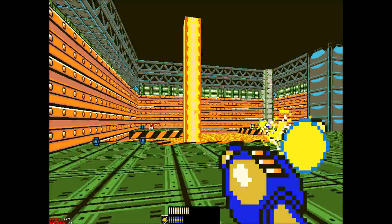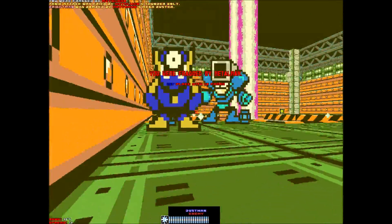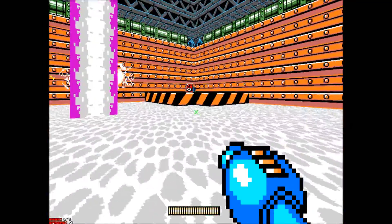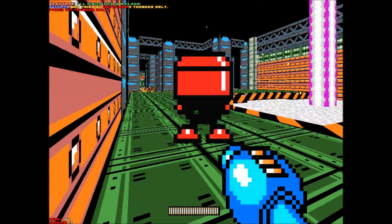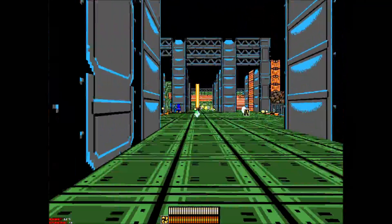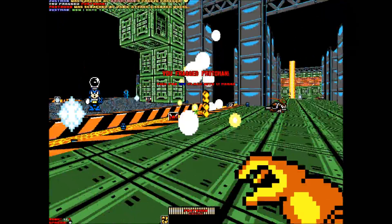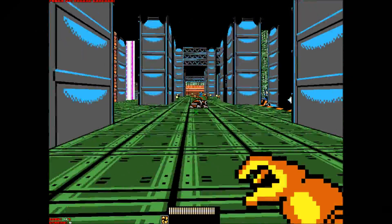Where's Freeze Cracker? Freeze Cracker, Freeze Cracker — I froze it! Let's see if I can get across quick. Got Eddie, and he gives me Scorch Wheel. Burn! Oh man, but he uses up ammo like no tomorrow.